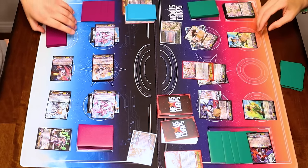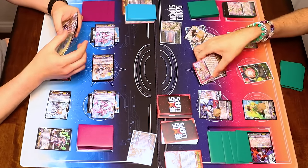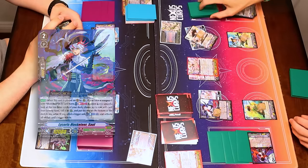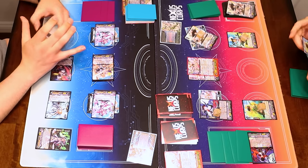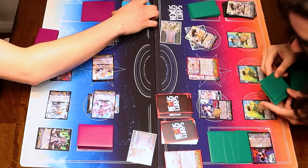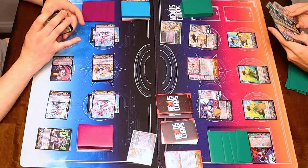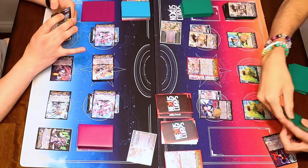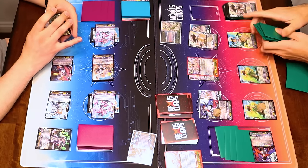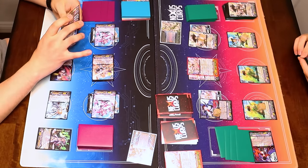Ruth is going to call me this. Then I'm going to use Saul's skill, Soul Blast 1, retire a Rearguard, check top 3, and I can call a thing, and if there's a trigger I can activate it, but there is no trigger. I will call Ruth, and these go to the bottom in any order. You only see 5 triggers out of deck — that means there's at least 8 in your hand. 17 left in deck. I know what the bottom 2 are, so there's 15 cards in my deck that I don't know the order of.